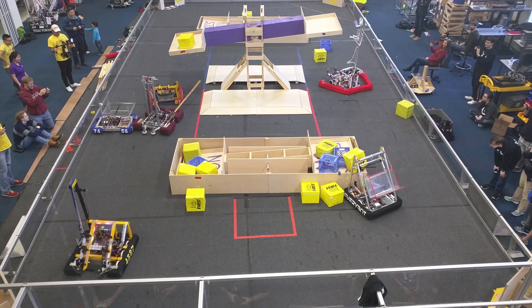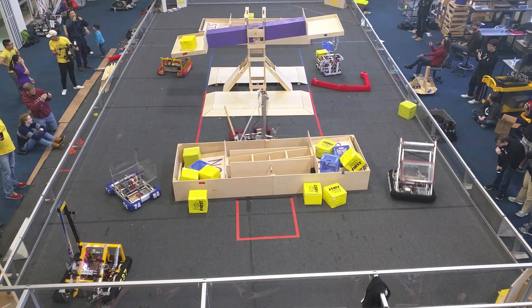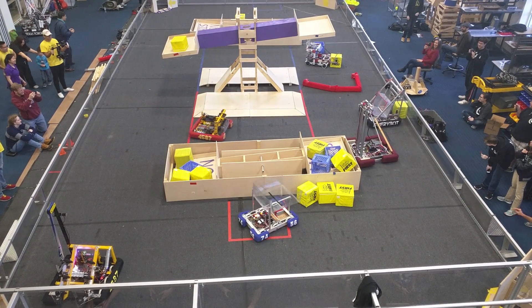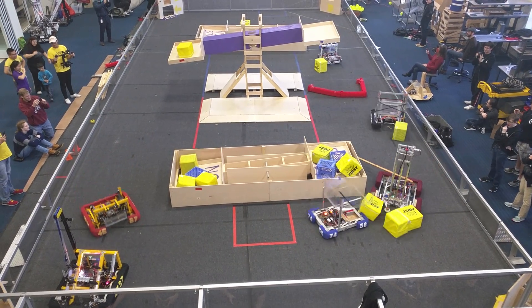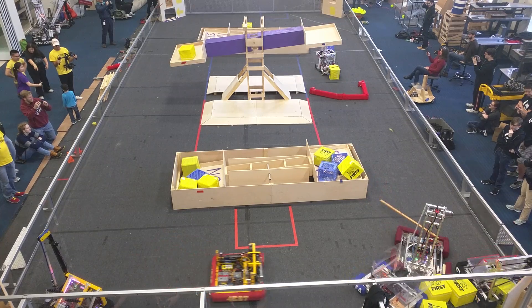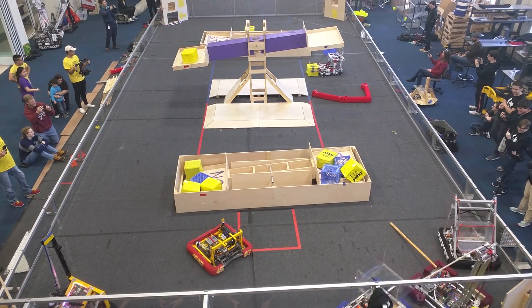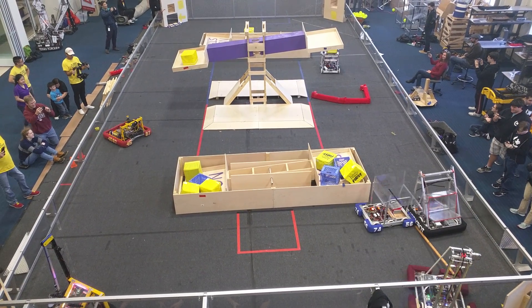All right, 3D, we're not able to take some time. It's a gal over here on the blue line switch, so we're off to the side of the switch. As of right now, Red Alliance has possession of the scale and the switch on the Red Alliance side. The Blue Alliance has control of one switch on the Red Alliance side.